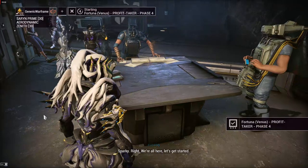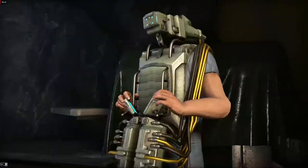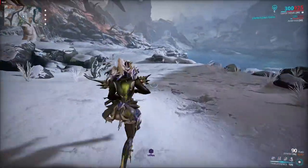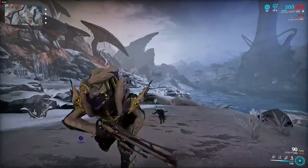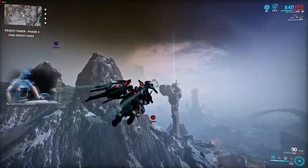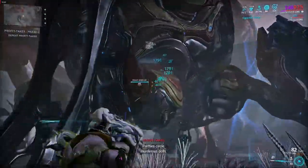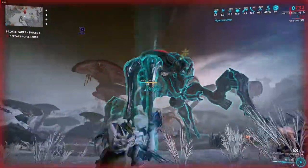With the setup out of the way I can finally cover what you should be doing when you get into the fight. After selecting the fourth phase of the Profit Taker heist, you'll need to head to Orb Vallis. Once there, after a few seconds a waypoint will appear showing you the location of the Profit Taker — it's best to use your archwing to quickly get there. Once you get to the Profit Taker you'll notice a symbol above its head that tells you which element it can currently be damaged by. This element changes every 20 seconds on its own, or after you've depleted 20% of the Profit Taker's shield. You can also force it to change at any time by hitting it with your operator amp or with the Parazon. You just need to keep using the displayed element until all of its shields are fully depleted.